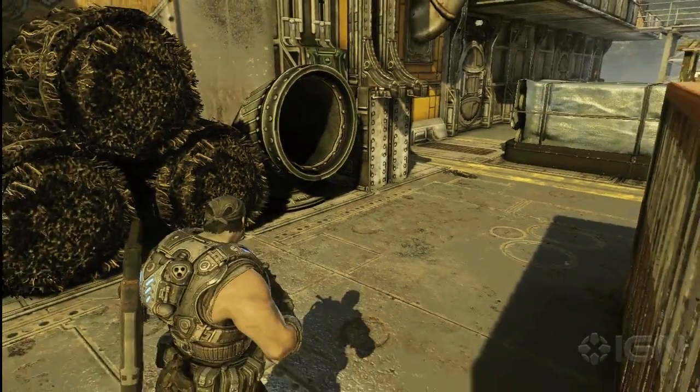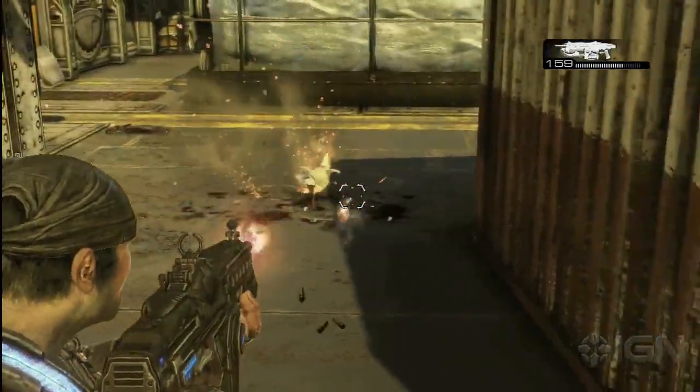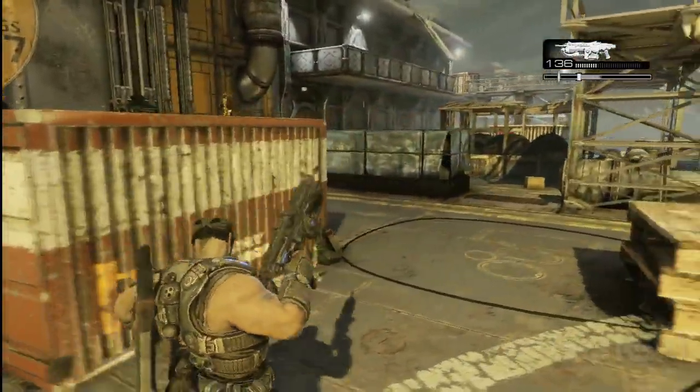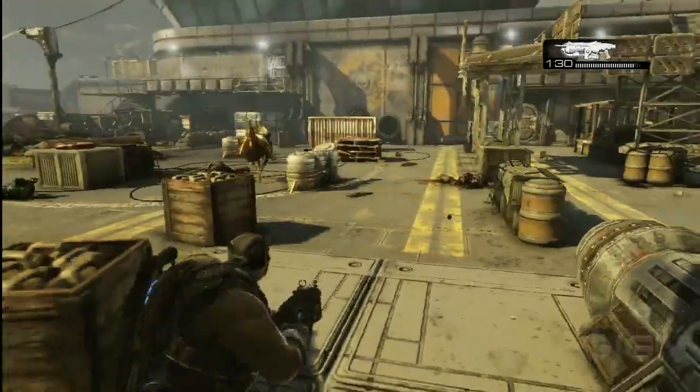After you do the fourth one, a chicken will come out. Shoot the chicken, and then a giant fire-breathing golden chicken will come out, and you all have to kill it.